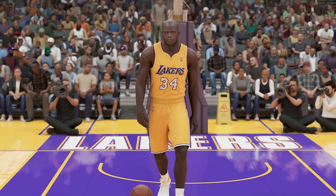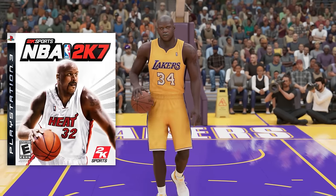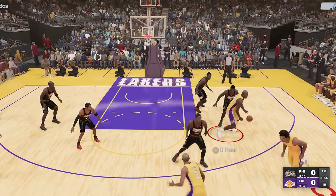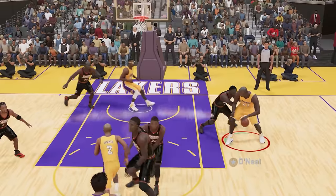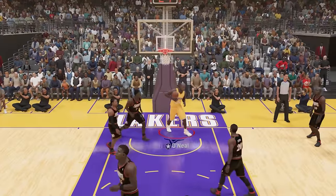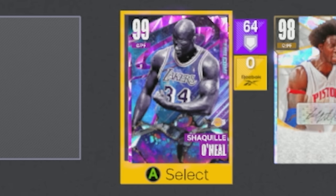We have Shaquille O'Neal, and he was on the 2K cover from 2K6 to 2K7. Let's go ahead and post up Mutombo in the post. We got somebody else guarding us — I'll take this, it's easier. This is barbecue chicken, baby! Shaq's so dominant in the post, like how do you even stop that?